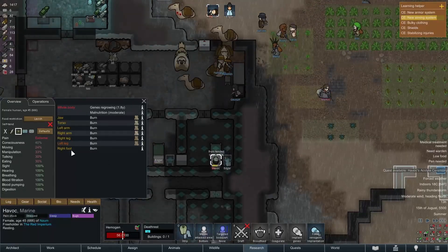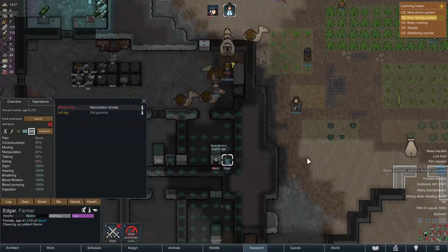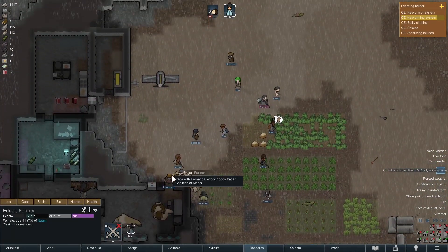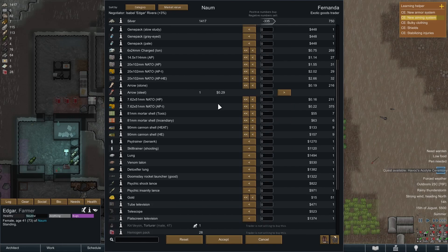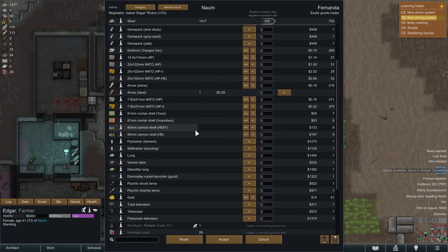Those burns are tended. Havoc heals relatively quickly, although I think not from burns — I'm sure someone in the comments can tell me. We have components we could buy, which is always good. And then let's just buy a doomsday rocket launcher — that will solve all our problems.